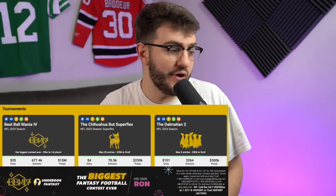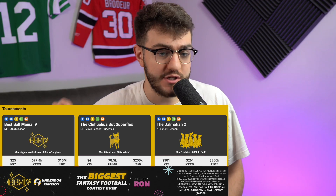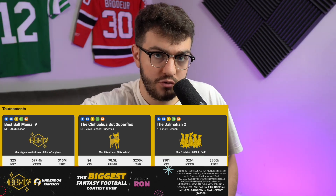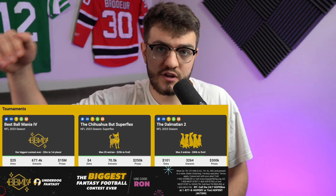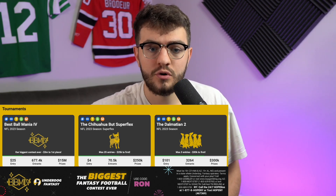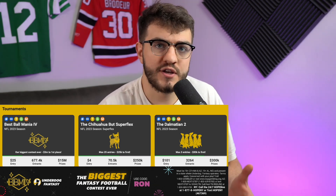Welcome back to the basement, I'm Ron, and best ball summer is very much underway. We have BBM4 already on Underdog Fantasy, the biggest fantasy football contest ever. We have the Chihuahua, the Super Flex, we have the Dalmatian. If you are new, use promo code RON to sign up on Underdog Fantasy — they will match your deposit up to $100.